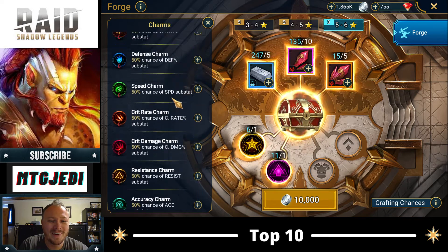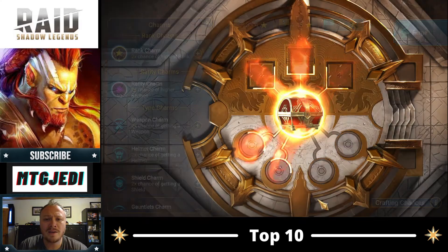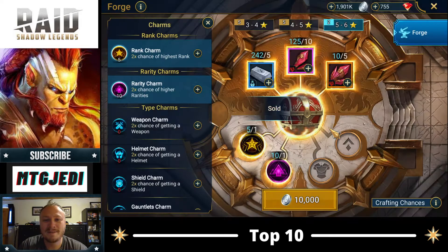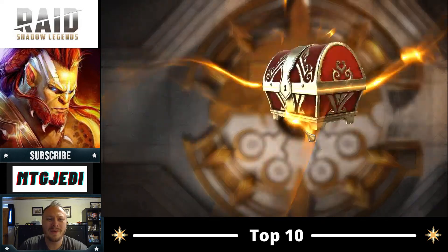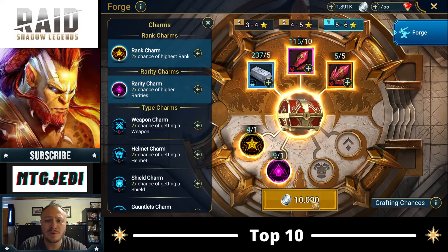We have no other kind of charms. But Perception is really great — I've been using it on a ton of champions on my main account. Let's go ahead and craft some gear. Sadly, we get Flat Attack, so that's going to be a sell. But this is five or six star gear at level 30 automatically. And then we're going to have the ability to craft some four or five star gear. Let's go. HP, Crit, Damage, Accuracy — normally, no, that's not great. But yes, we're going to keep that.